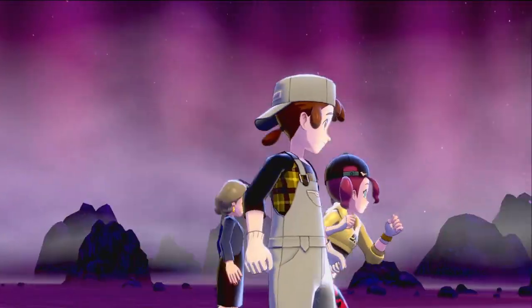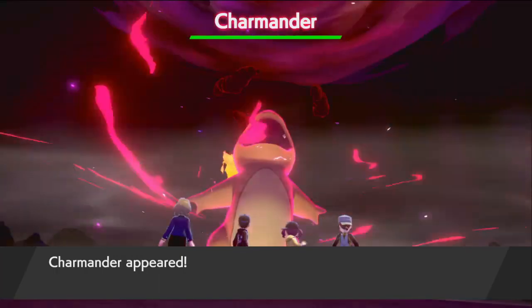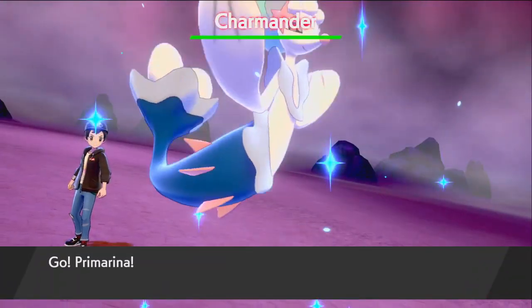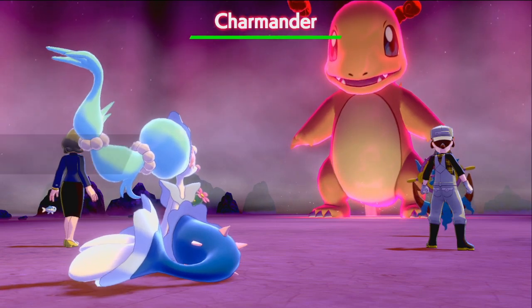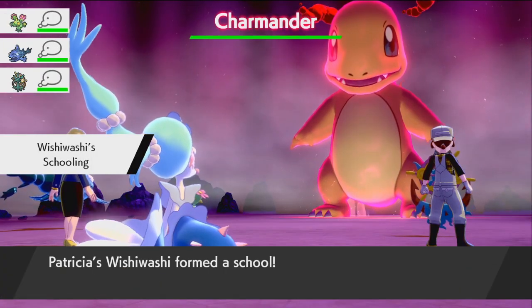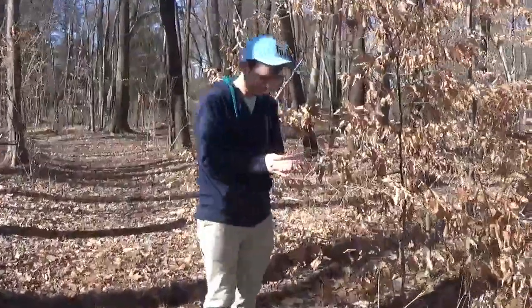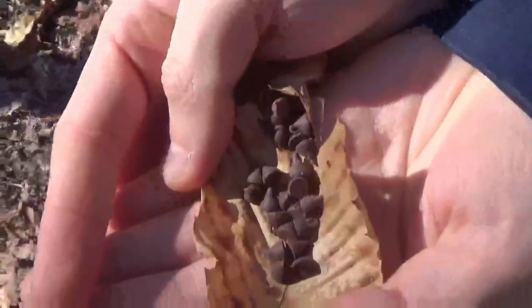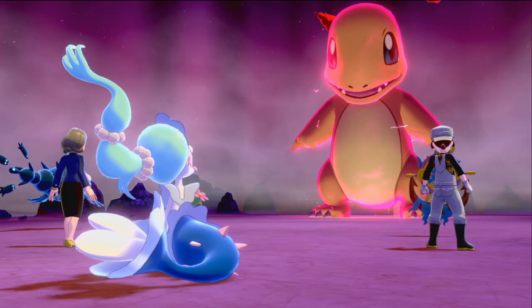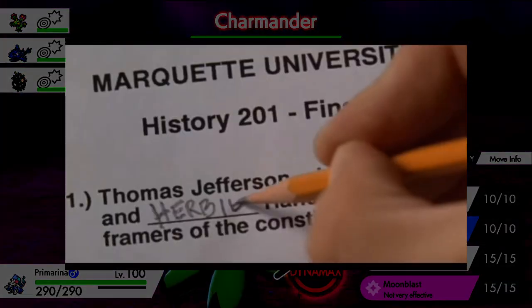Poffins are made using the various berries that can be collected around the Hoenn region. Each berry provides one of five flavors: either spicy, dry, sweet, bitter, or sour. Because I don't live in Hoenn but in America, I thought it would be a good idea to use the most common and native berry we have here. Nice and ripe. Since chocolate has a naturally bitter taste, you can bet that I'm going to be feeling a bit more clever after eating these goodies.